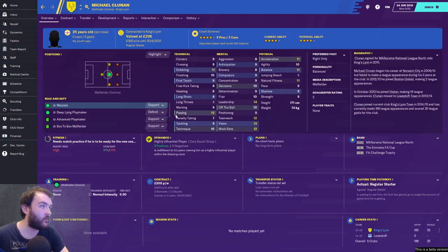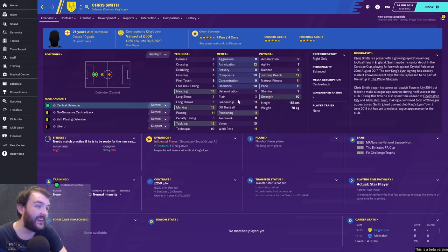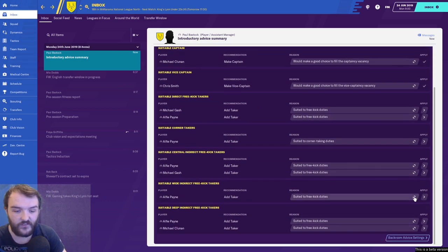Michael Clunan — I'm going to say it like that — has four-star current ability and four-star potential at 25 years old. We're recommended to make him captain. Leadership of 14 — we'll take that. Chris Smith will be vice-captain: leadership of 11, but he's one of our best players with four-and-a-half star current and potential ability. He looks the absolute business.